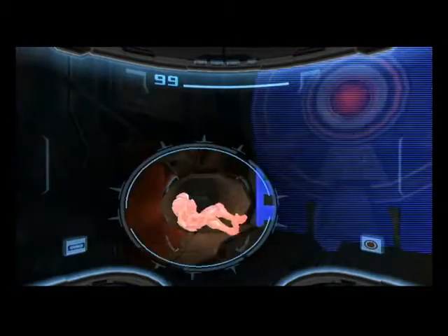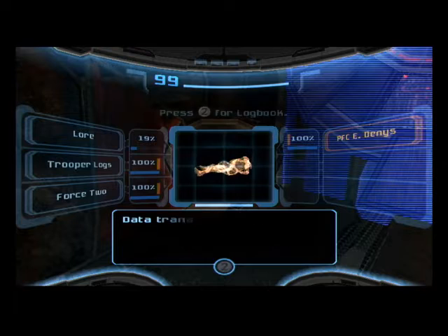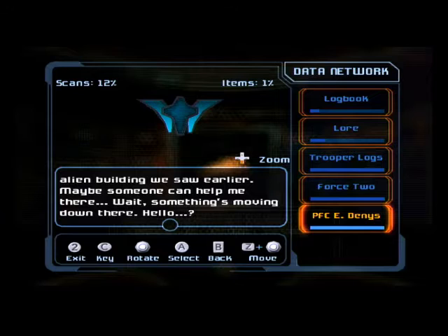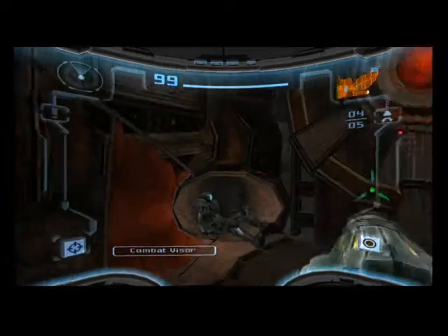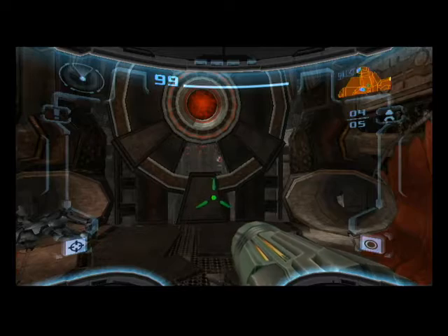In the new area, this is the final Galactic Federation trooper log. 'I'm the only one left. I managed to get out of the hive, but when I got to the ship everyone was gone. I'm heading for that alien building we saw earlier. Maybe someone can help people there. Wait — something's moving down there. Hello?' And that is every Galactic Federation trooper log in the game. We're only on episode three, yet we already have all of them.